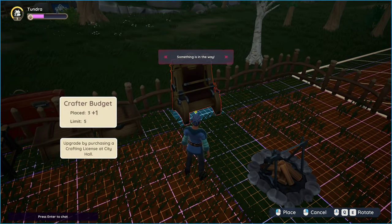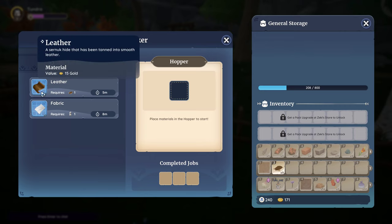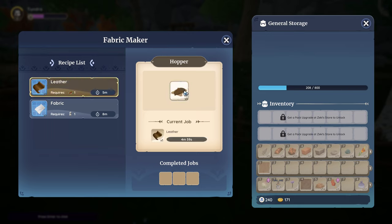And we'll place it down right here. Once opened, you will notice the ability to craft leather and fabric. To make leather, you'll need 1 cernic hide, which can only be obtained by hunting cernic, and it only takes 5 minutes to process.